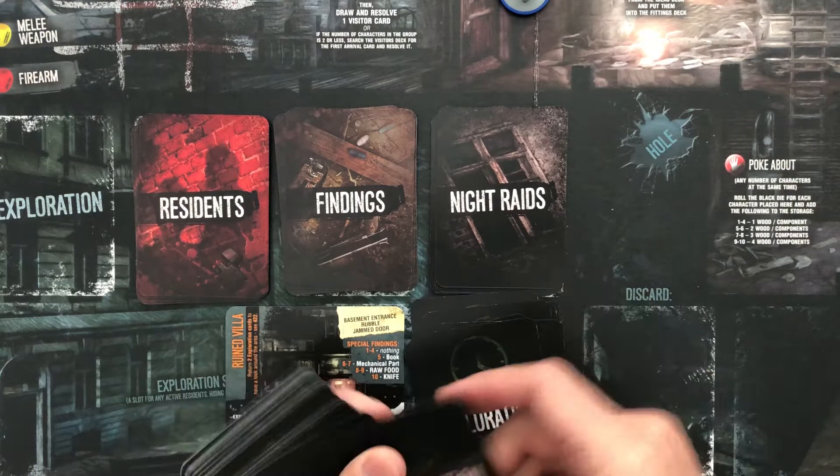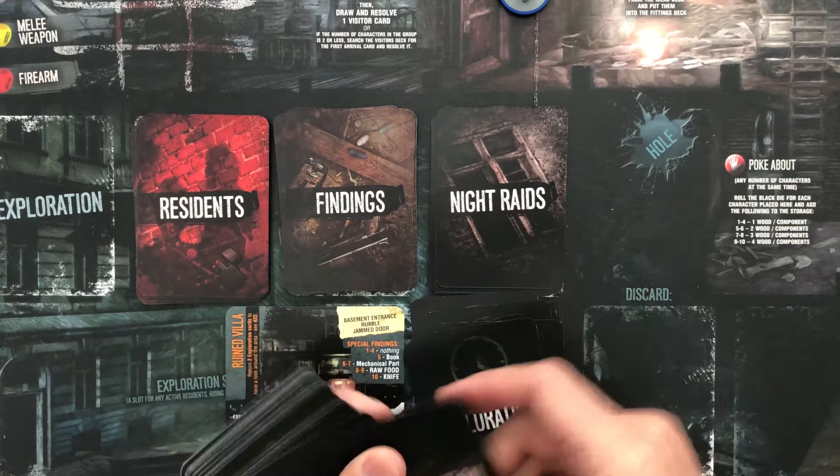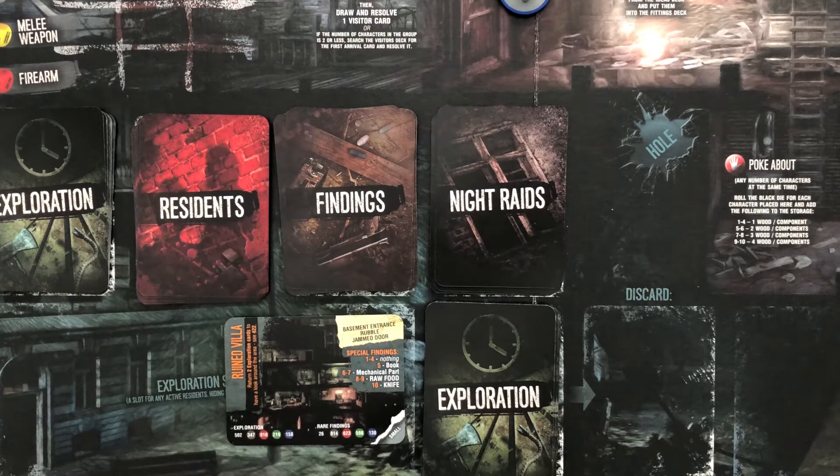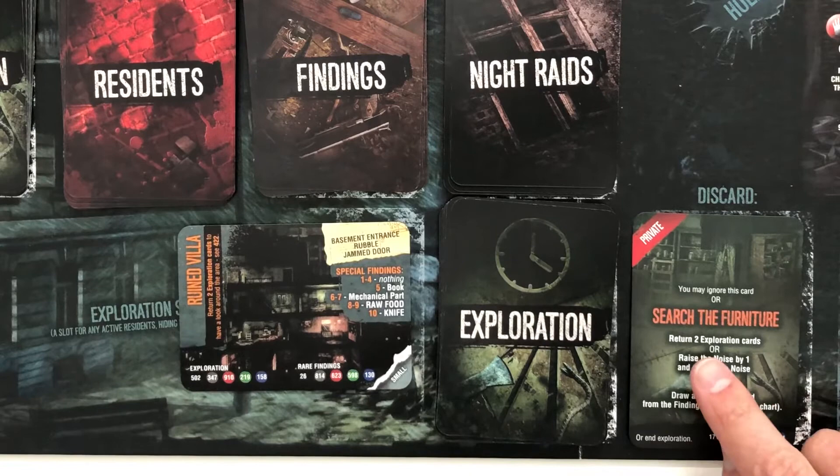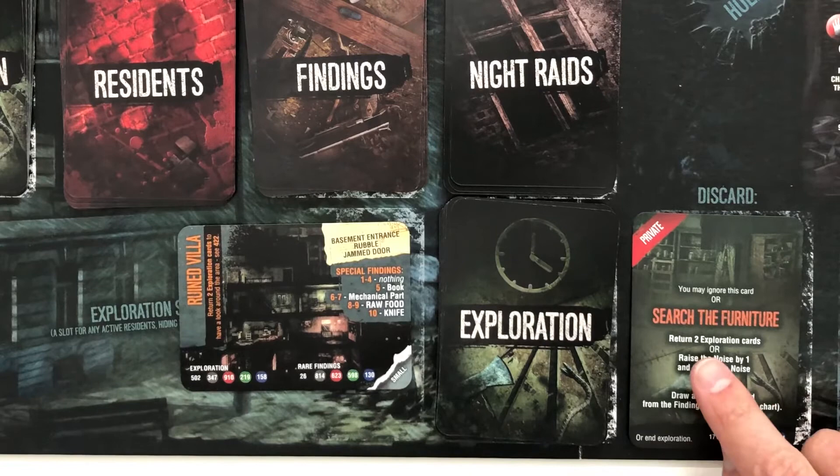Let's start exploring so you guys see what it looks like. First card: it says you may ignore this card and keep drawing, or you could actually search the furniture. To do so, you return two exploration cards — meaning you're wasting time to search the furniture.